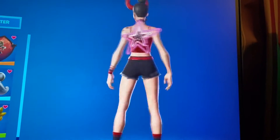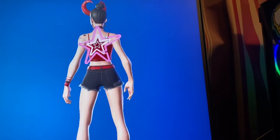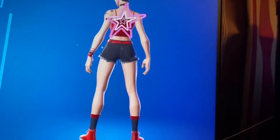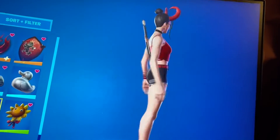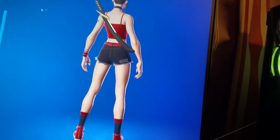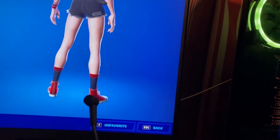Next we got the Star Power back bling, which came with this skin — not this edit style but the first one. I like using this one in fashion shows with a lot of pink and flashy skins. It's kind of sweaty right now because the skin itself is sweaty. We also got the T-Rex Monopoly one, which is alright. Next we got the Tana back bling, which came with the Suki skin — a really cool skin — and I like the human edit style of it. That's a really good back bling to get, even if you don't have the Wolf Pack back bling, which I know a lot of people want.